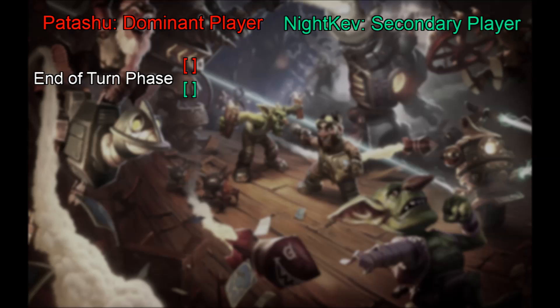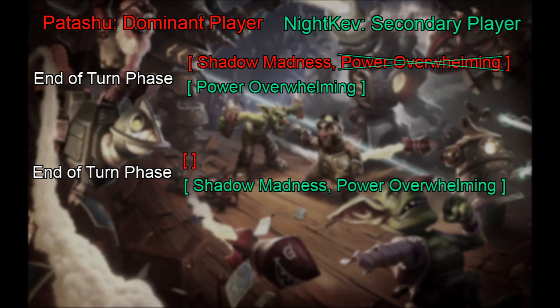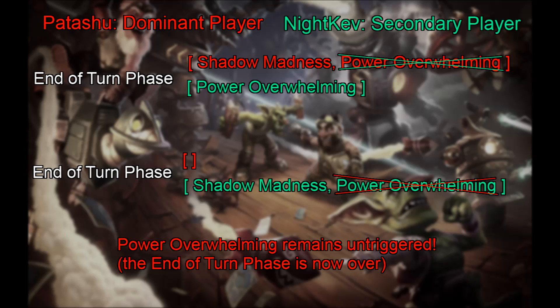In that video, Padishu was the dominant player and Nightcave was the secondary player. When Padishu did the test, Shadow Madness and Power Overwhelming queued in the dominant player's queue on the end of turn phase. Shadow Madness triggered first, and Power Overwhelming became ineligible to trigger due to the change of owner. Next, the secondary player's queue is populated, triggering Power Overwhelming right away. When Nightcave did the test, the dominant player's queue was empty, then Shadow Madness and Power Overwhelming queued in the secondary player's queue. Once again, Power Overwhelming became an ineligible trigger, and this time there is no later queue to join.